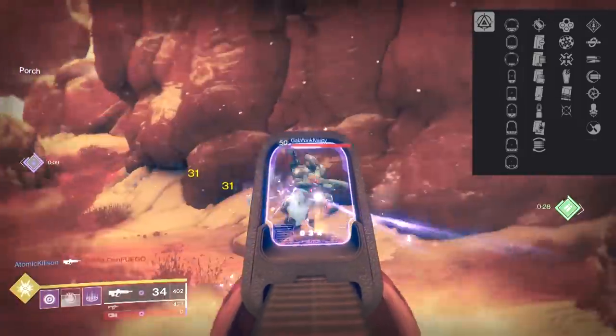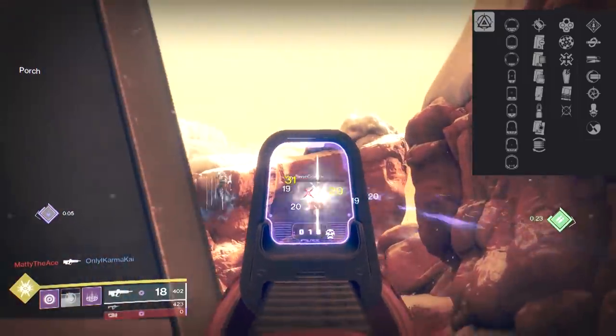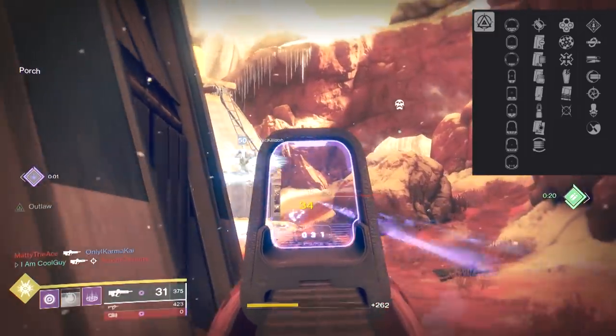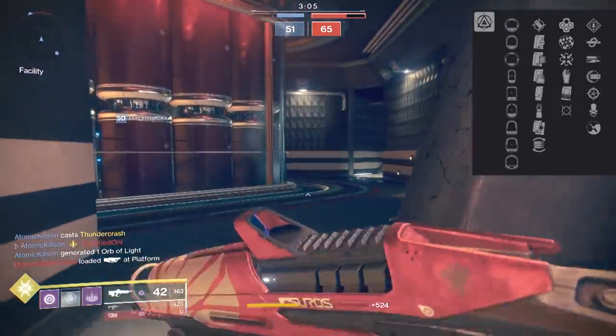Let's take the curated roll from Shaxx: we have Rangefinder and Rampage, with the option of accurized rounds or tactical mag. Tactical mag will bump that magazine from 39 to 42. You do have Rampage on it, so that gives you an extra burst, and you can start fine-tuning what you want to do.